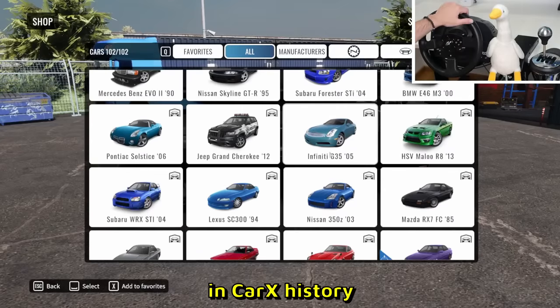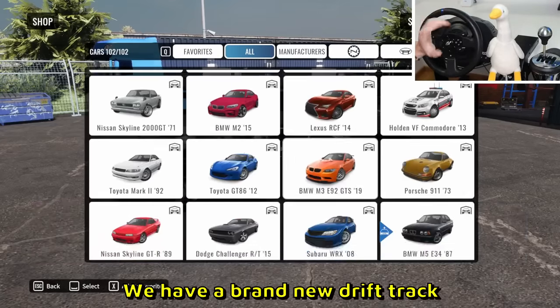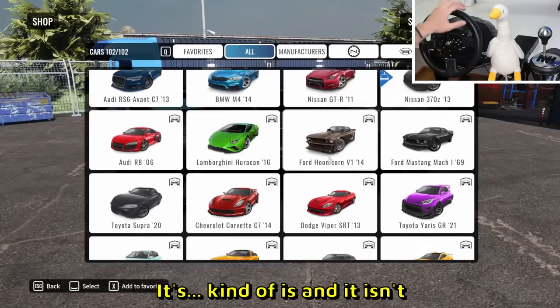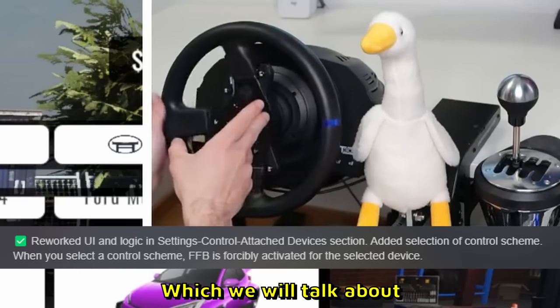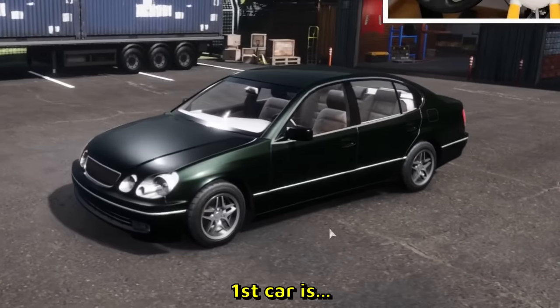One of the biggest updates in CarX history has just happened: seven new cars, a brand new drift track which kind of is and isn't new, and the wheel support has been reworked. We will talk about all of it, but let's start with the cars first.